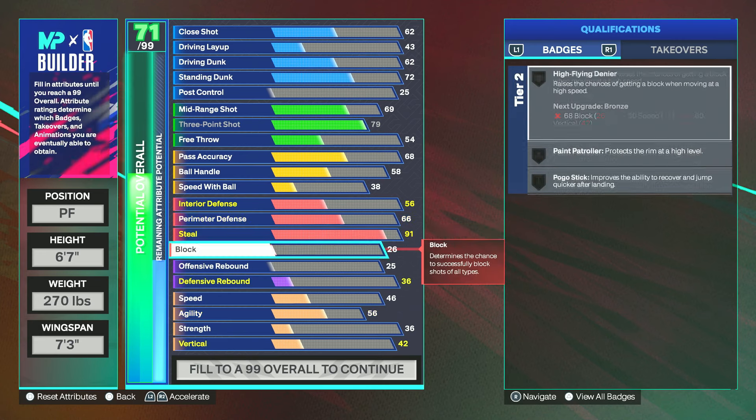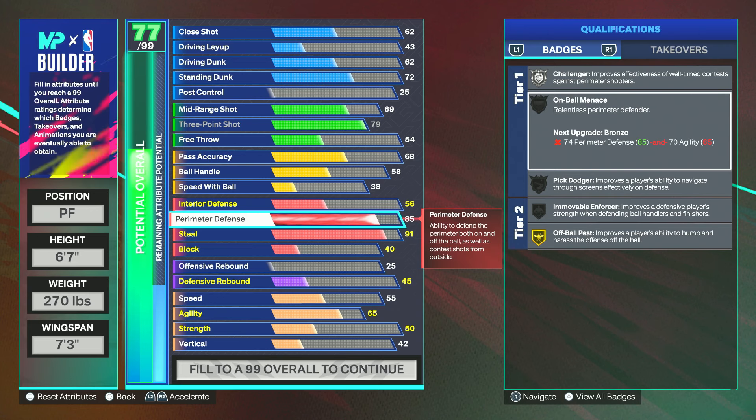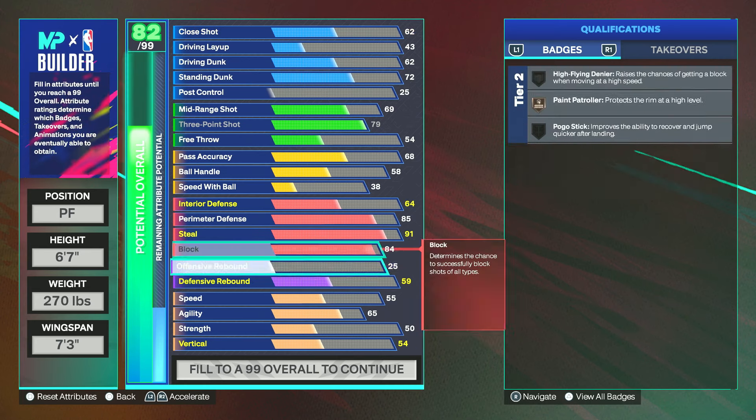We're also fighting for Interceptor on Gold. With perimeter defense I never usually go over 85 — it's already been debunked that Challenger is a waste of a badge. The badge I'm fighting for is On Ball Menace, because I am playing on the ball a lot, so having an 85 will grant me On Ball Menace on Silver. With the block I have it at 84 just so I can get Paint Patroller on Silver, and also High Flying Denier, which is a good chase-down block badge.